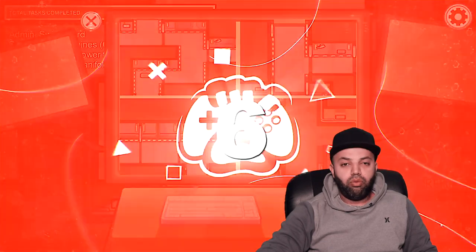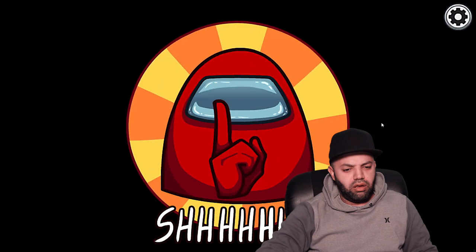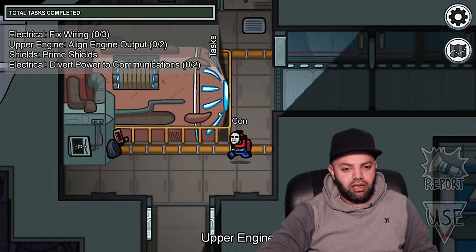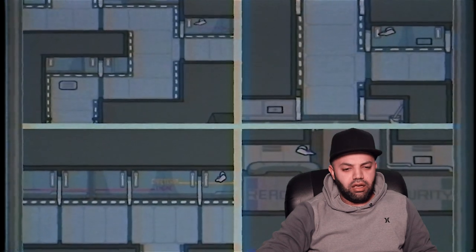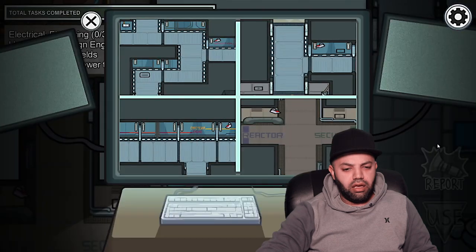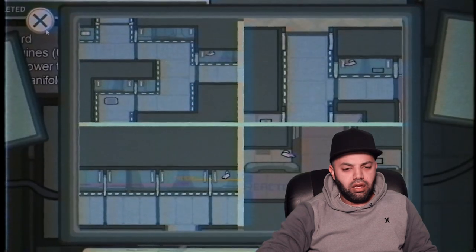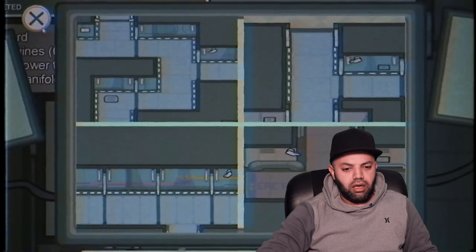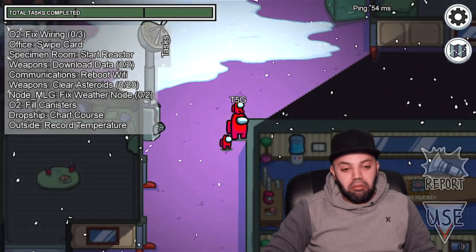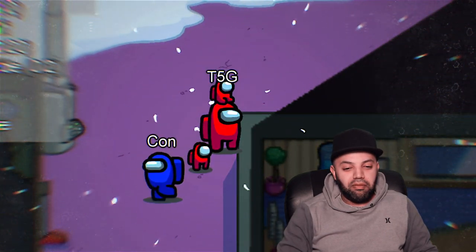Moving on, now we have number six: sacrificing yourself. So if you consider yourself a selfless crewmate, there's a way to sacrifice yourself in order to catch an imposter in the act. While roaming the world of Among Us, you might notice that a camera in a corridor or on a wall is blinking red. If this is the case, simply walk and stand right in front of the camera so you hide it and cover up the blinking. Now if an imposter comes along and murders you, whoever's watching on cams will actually see it firsthand, and hopefully you'll catch yourself an imposter for free. This trick is only for those willing to sacrifice themselves for the greater good. So massive respect and big dubs to people who use this.